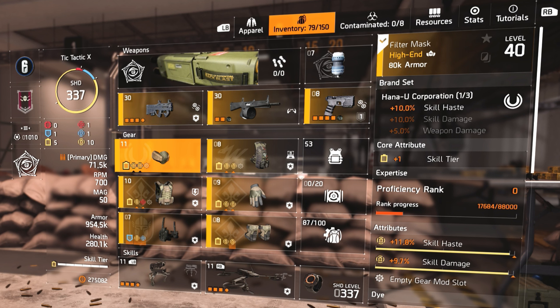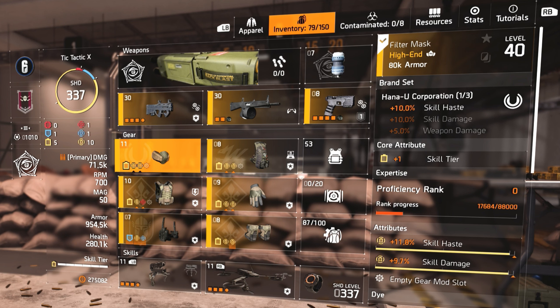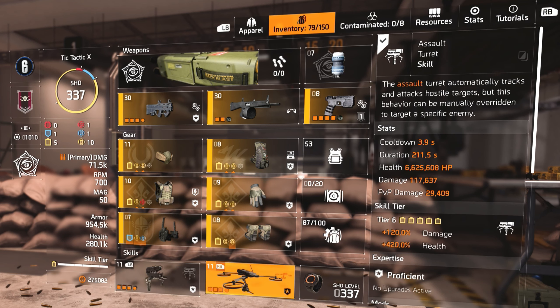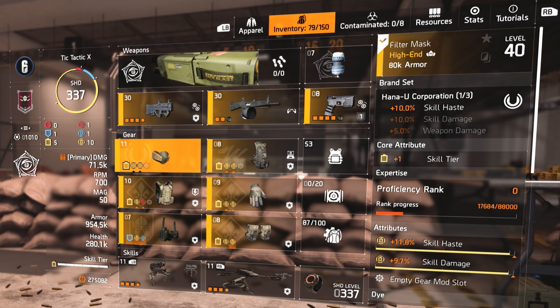For the mask, I'm running a Hanna Yu that gives me an additional 10% skill haste. I'm only running one of that — I just want extra skill haste. Skill haste, literally when my turret and my drone get depleted and you have to wait a cooldown, skill haste speeds that up so you don't have as much cooldown and you can pop it back up again and keep fighting.